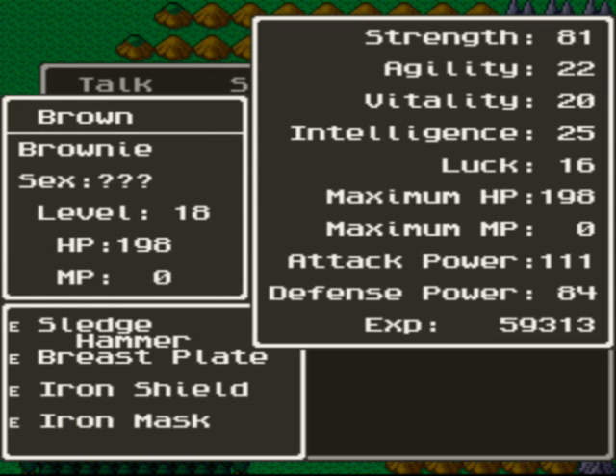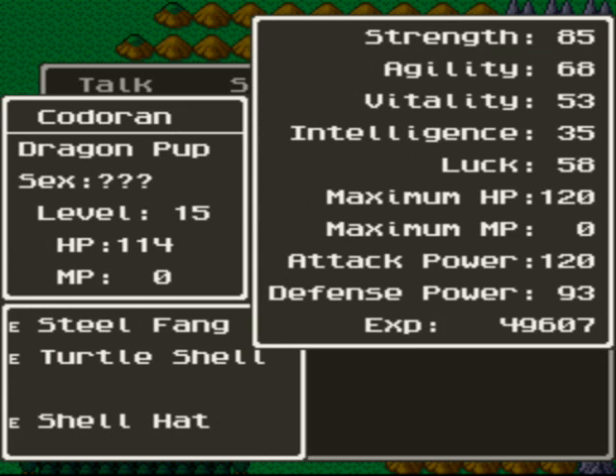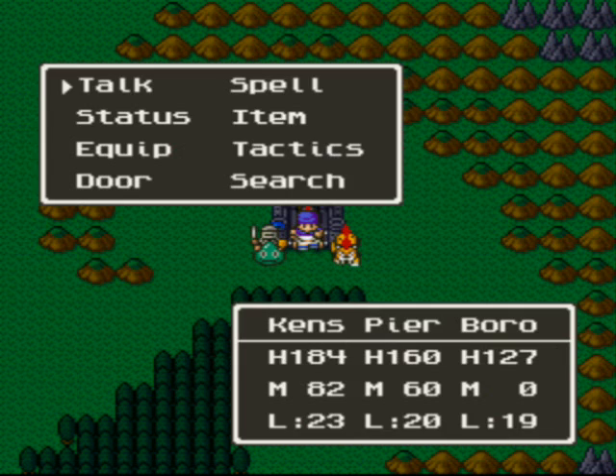Sledgehammer for Brownie, breastplate, iron shield, iron mask. I don't think he learns any skills ever. I got Korran the steel fang and turtle shell hat. He learned a new skill called Flame Breath, which does more damage than Fire Breath.